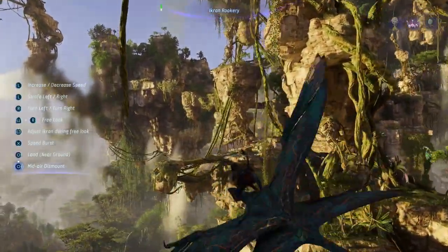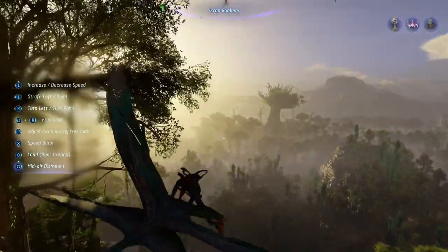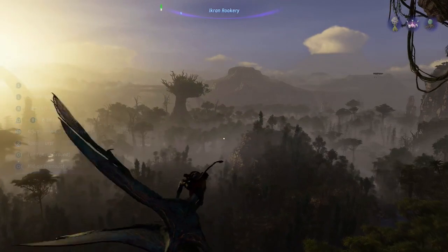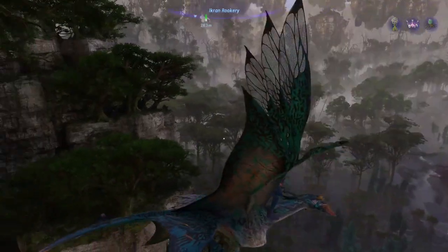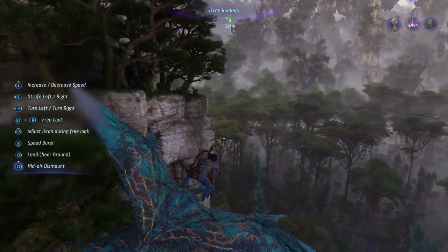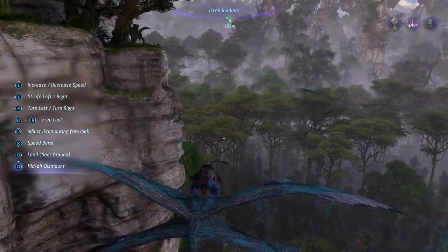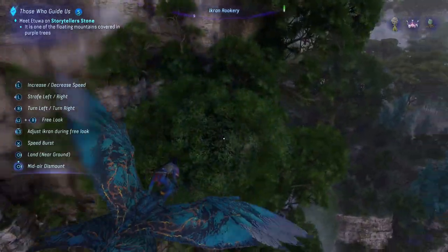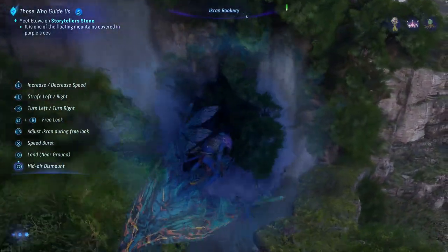Oh there you go. Soap yeah. Okay, L2 - adjust ikran during free look. Land mid-air dismount. Now, can I find the other plant? Because that would be amazing if I can just finish it off.